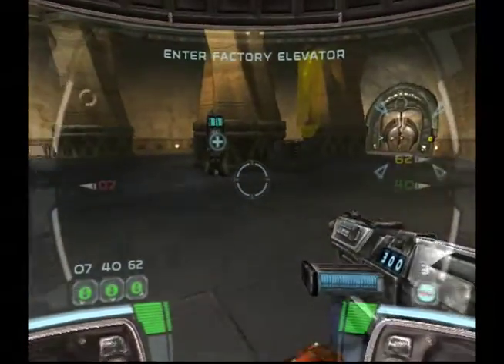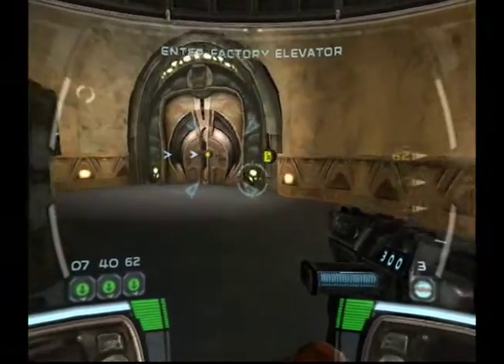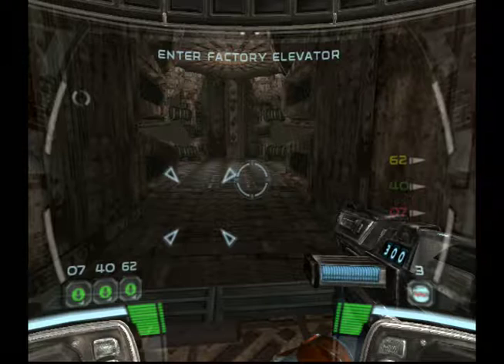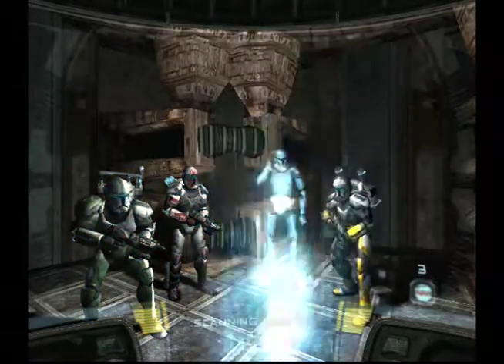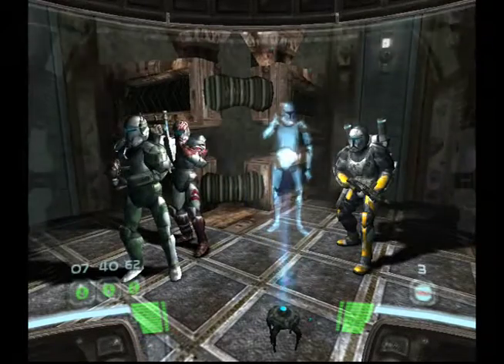Moving to position. We killed our target — now we gotta go do somebody else's job. That was a door we could just walk through — I thought I had to hack it or something. The Separatists have hidden their factories deep within the bowels of the planet. Delta Squad must penetrate the inner layer and locate the main droid construction facility.